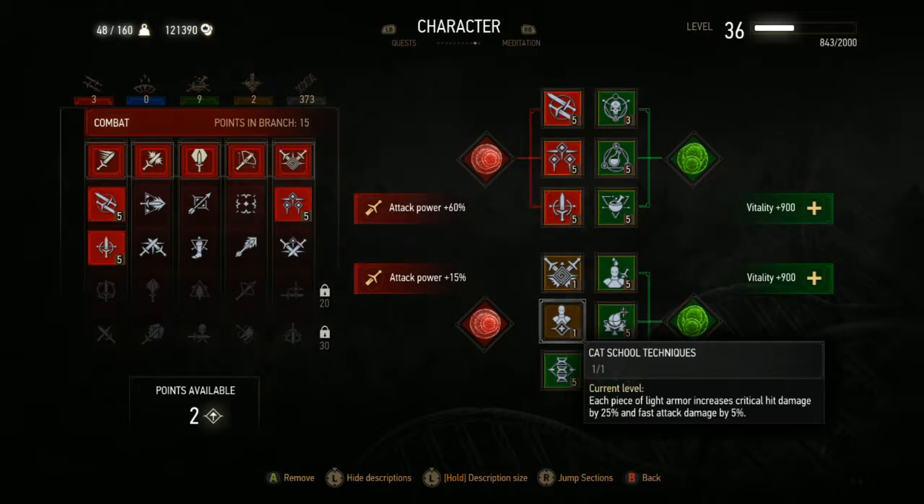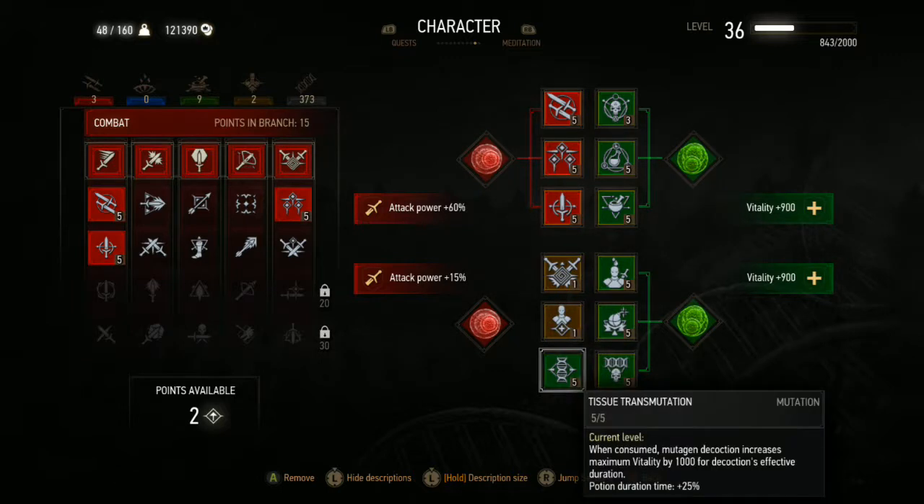Cat School Techniques — that's why I went with levity for my armor, because now I have four pieces of light armor and it increases all my critical hits by 25 percent, plus fast attack damage. The rest is all alchemy — this is a vitality boost when you consume a mutagen. I do use a lot of mutagens, mostly the critical hit ones.